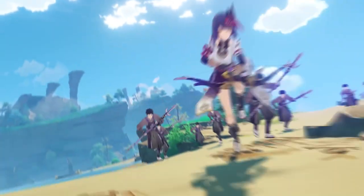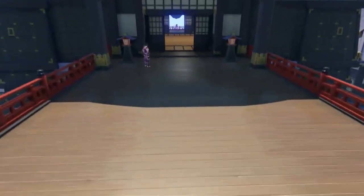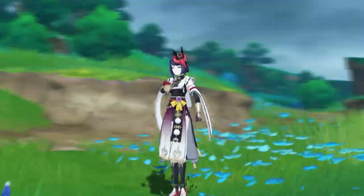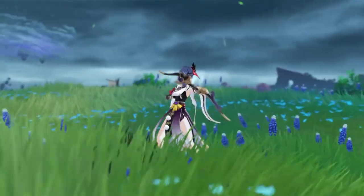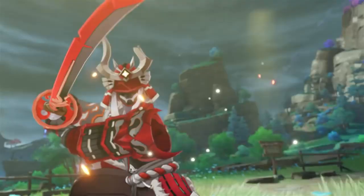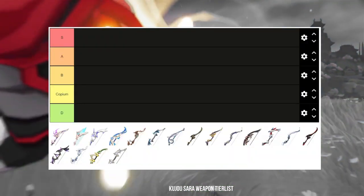I was initially thinking of doing a weapon ranking for her, but there is really no point in calculating her damage because that is not her main goal. Kujou Sara is a character that needs to prioritize high base attack and energy recharge over dealing damage. This is why I decided to do a tier list instead of a DPS spreadsheet. Let us start with the new 5-star bow, Thundering Pulse.